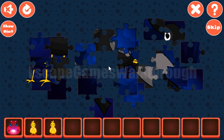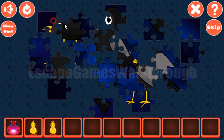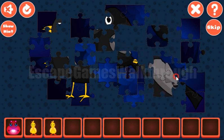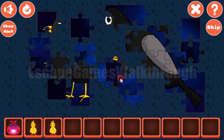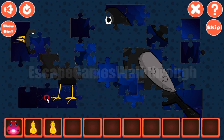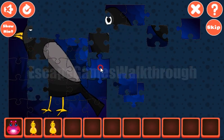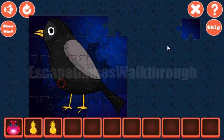We've got the chicken. Here we can solve one more puzzle — it's a picture to make. As always we start from borders. Now most of the picture is done, and now it's only left to finish it. And it's done.